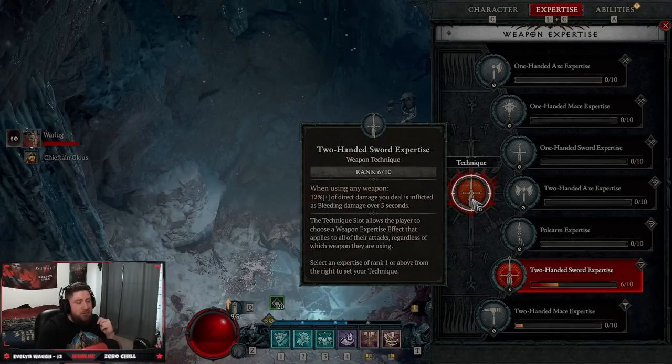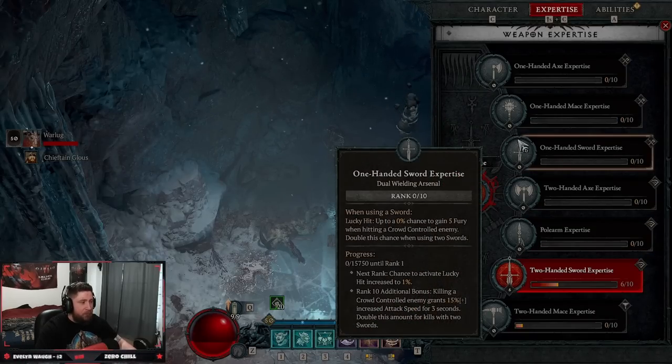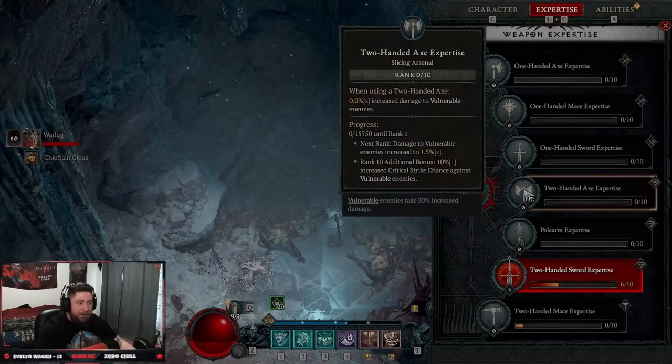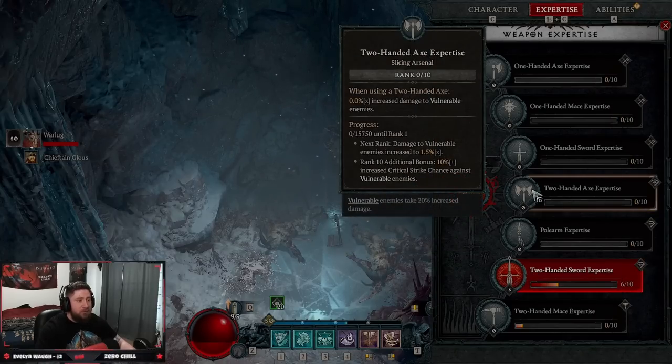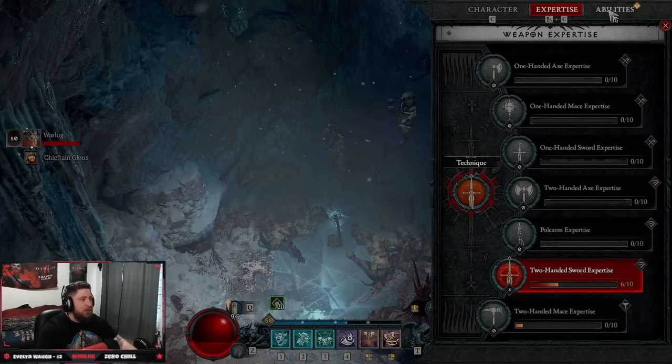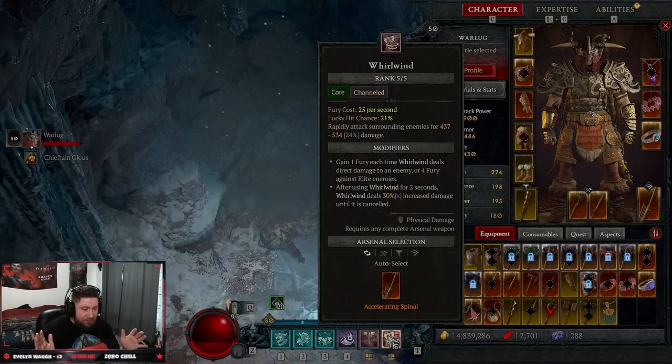With two-handed sword expertise, 12 percent of direct damage you deal is inflicted as bleeding — really insane. At rank 10 you deal 30 percent increased damage over five seconds after killing an enemy, which is really cool. This is arguably the best expertise, though there's some discussion about two-handed axe expertise for dealing more damage against vulnerable enemies. Sword seems to be the consensus for the best one, though I personally really like the two-handed axe expertise as well.